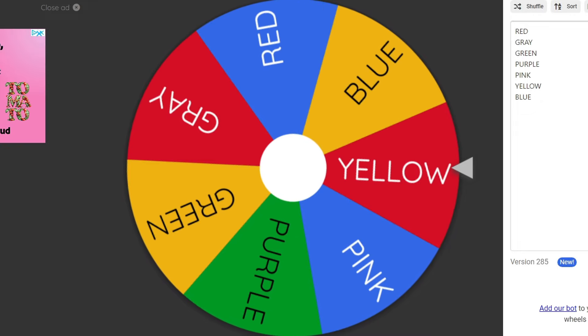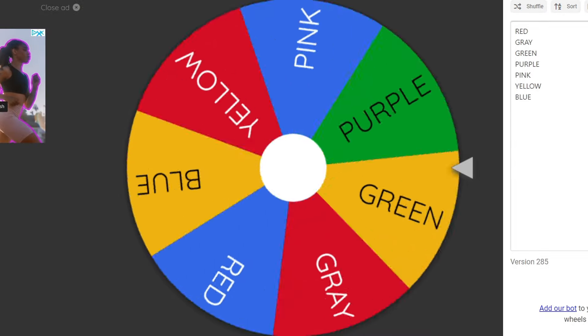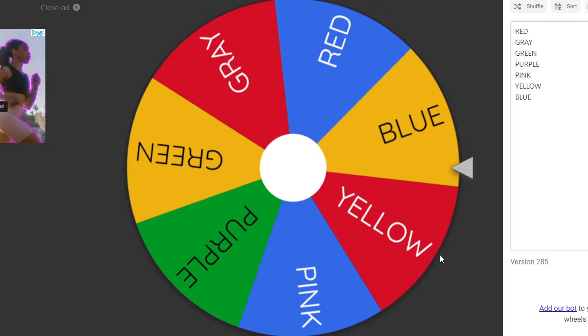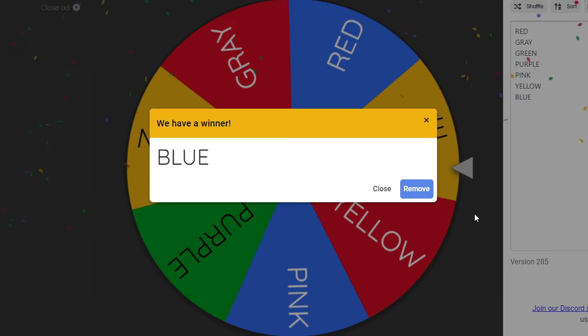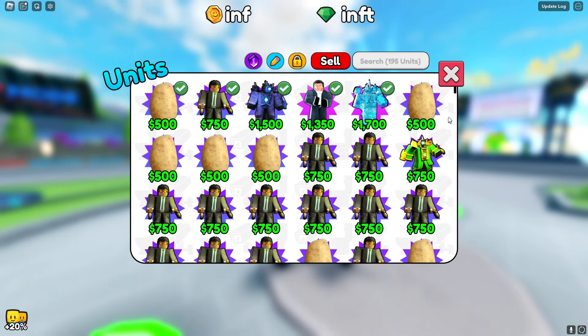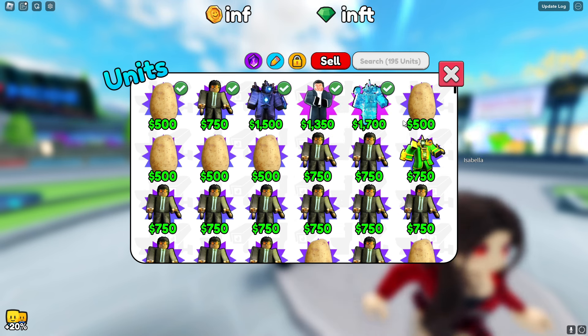Okay, it's my turn to spin the wheel — come on, give me a good color. Oh, you got blue, Isabella! Wait, are you serious? There's a ton of blue units. That is not good at all; there's a lot of really good blue units. And there's not that many good yellow units, so let me look through my units and see what I can use.